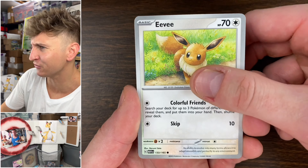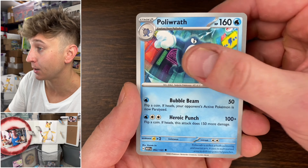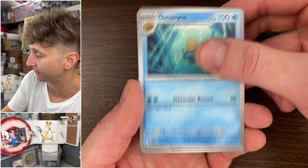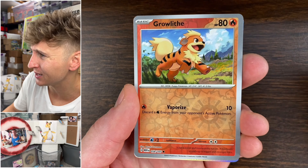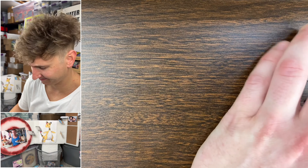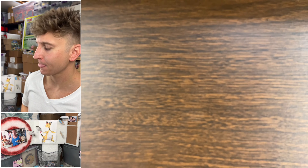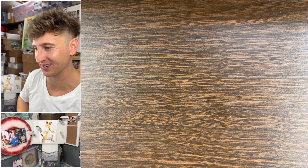Ivysaur, Dome Fossil, Weedle, Zubat, Poliwrath, Pidgeot, Omanyte, Geodude — very underwhelming pull so far. Next pack — there's gotta be a couple of bangers in here.